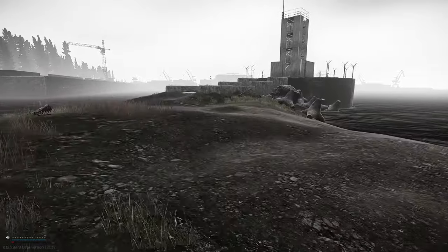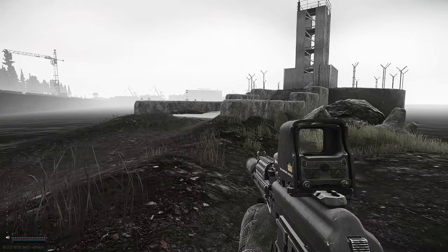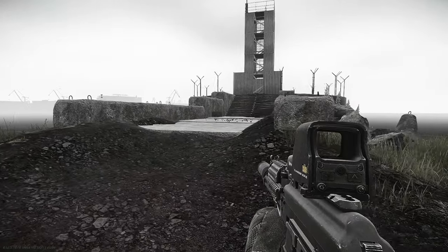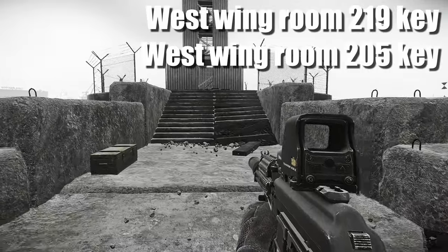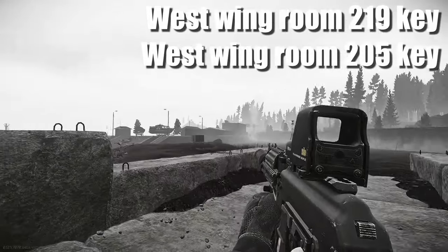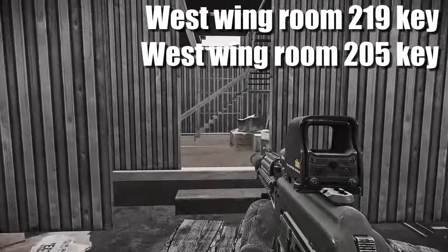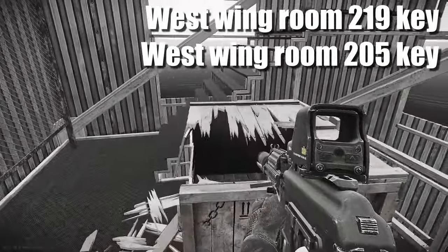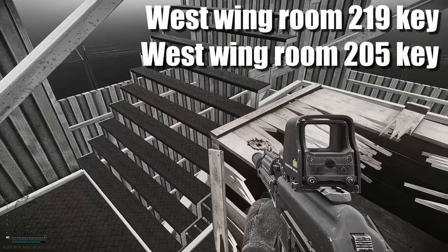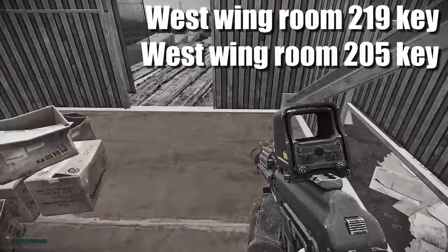We're heading towards the lighthouse. There are two keys that spawn inside the lighthouse in the same spot: the West 219 and the West 205. The West 219 - which also spawns in that Mercedes-Benz back there - is actually needed for a task, whether you have that key or the 220. Heading up, on top of this box directly here, spawns the West 205 and the West 219.